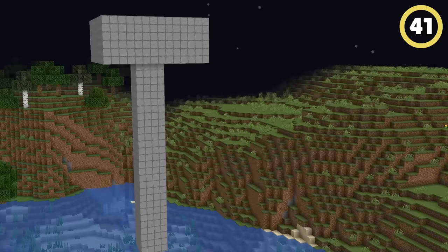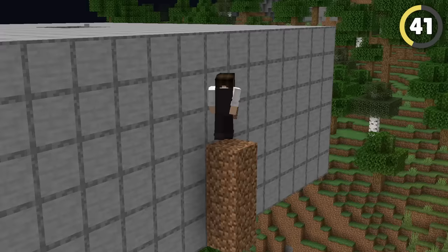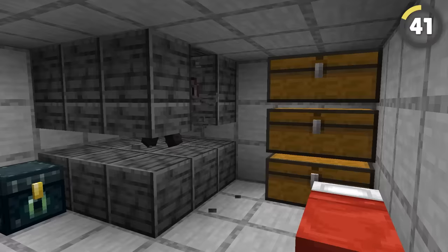Use your XP farms against them. The bottom of the farm will often end up inside their base because it's more convenient for them. Climb into the top of the XP farm — you'll be funneled down to the bottom, and you can break out into the heart of their base.